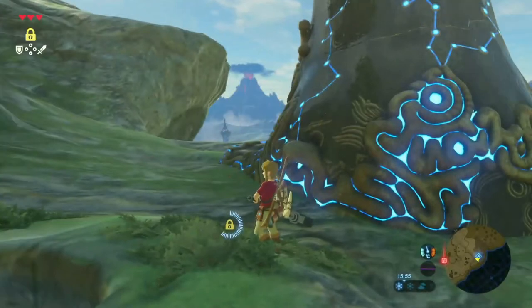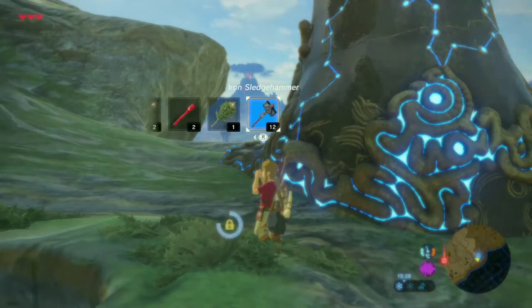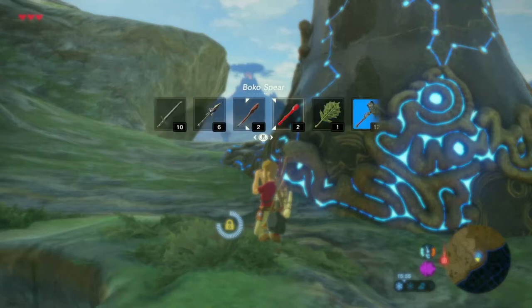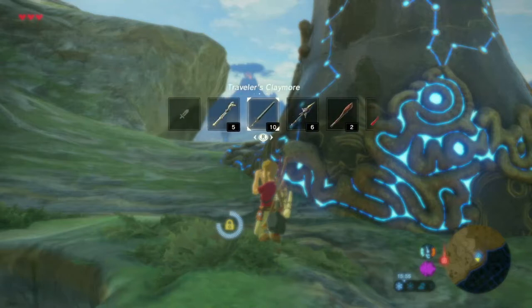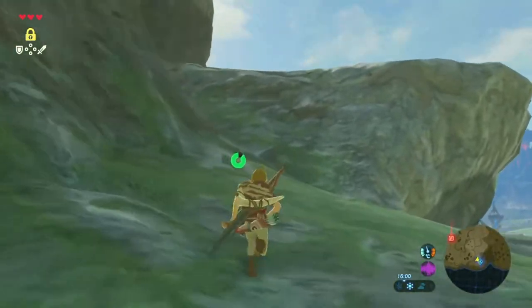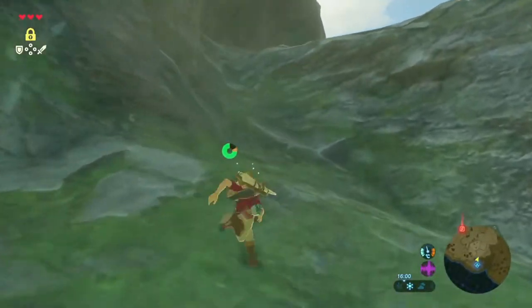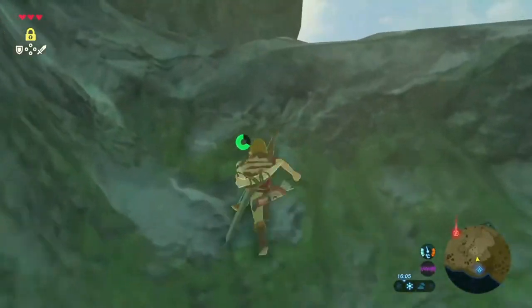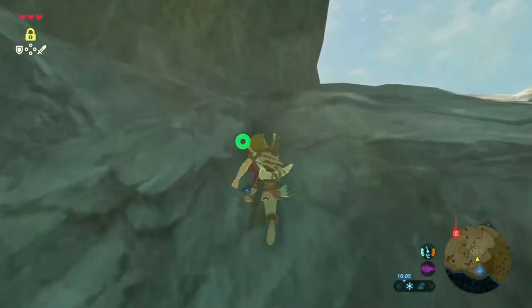I kind of want to save the... Oh, didn't mean to do that. That's an almost broken torch. A crook leaf - apparently that's a weapon. A throwing spear. Let's use a traveller's claymore.